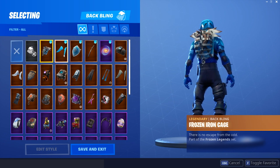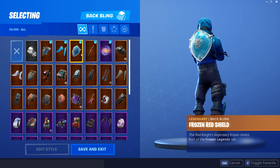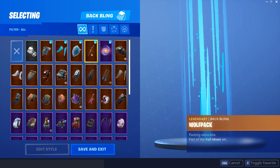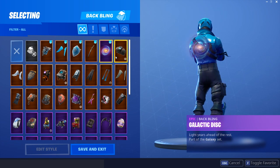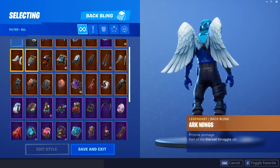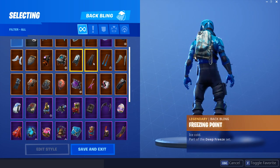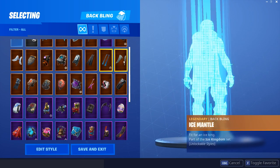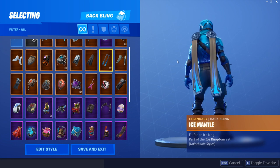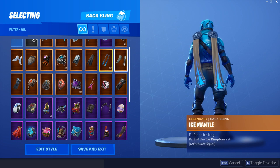Frozen Ironcage looks decent. Frozen Lovewings actually look really cool. Frozen Red Shield I think looks dope on him. Wolfpack definitely doesn't look bad. Galactic Disc looks alright - this back bling is my favorite but I still think it looks pretty dope. Altitude definitely looks dope, this guy's got some combos on him. We're going to click through and I'll stop if I like any of the combos - this is more for you guys just in case you want to get this skin. Ice Mantle Blue definitely looks dope with this guy.